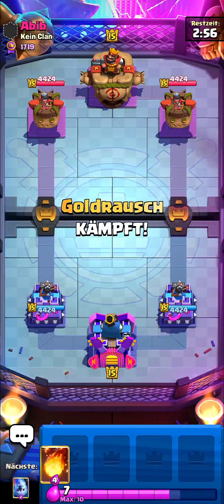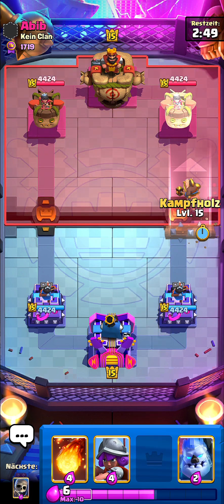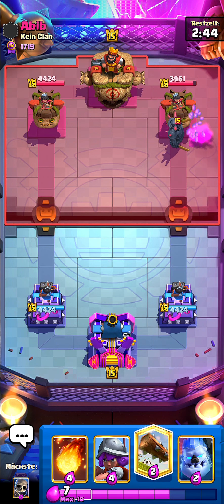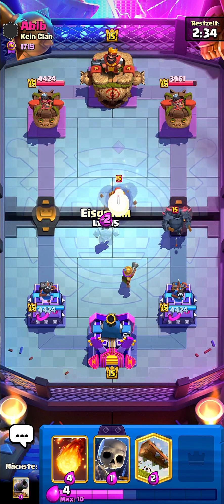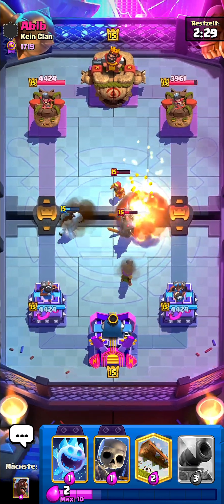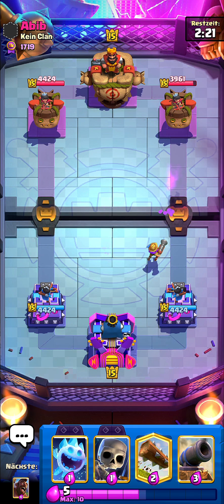Next game I'm up against Abib. I'm gonna start by going hog rider just to see what he has and I'll be ready with my log in case he plays a bait card. He's gonna go Pekka — we got one shot, that was not Evo Pekka. He got the wizard — I'm gonna fireball over here. It might look like a bad fireball but trust me, the musketeer is gonna stay alive.